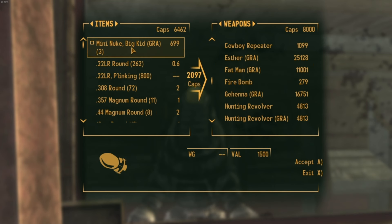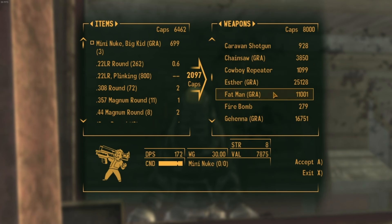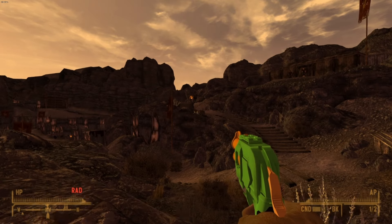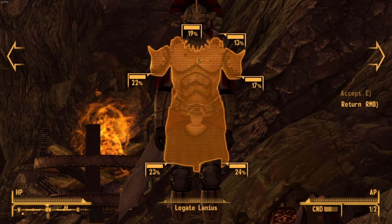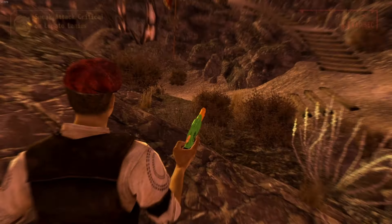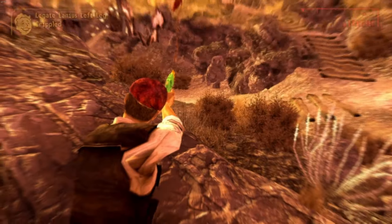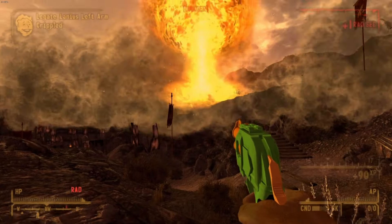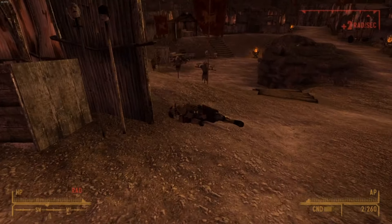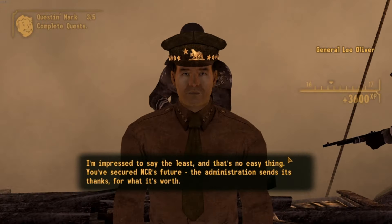Besides, the run is basically bust. So after redoing that whole thing, let's see how this silly plan works out. I am become Hasbro, the Nerfer of Nothings. Well, after that, I talk to General Oliver and finish the run.